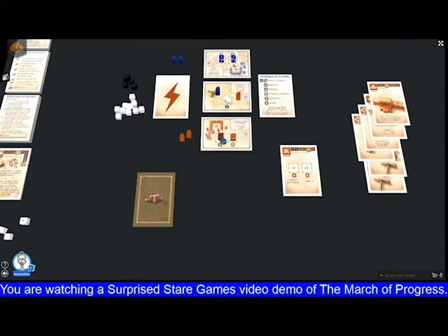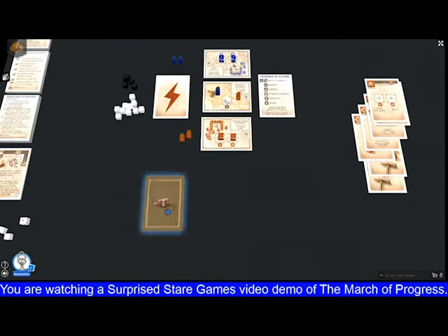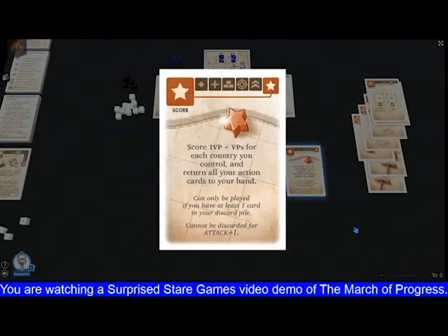The basic principle is: if you can do an action, you have to do it. So you would decrement your own country dice. Finally, we have the scorecard. This does several things: you automatically score one victory point, you score victory points for each country you control, and you then get all your action cards back to your hand including this one. You cannot play your scorecard until you have at least one card in your discard pile — you can't just score, score, score. You have to do something else in between, and you cannot discard the scorecard for your attack plus one.